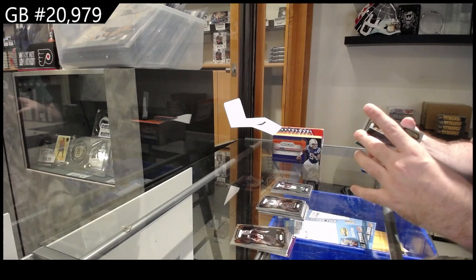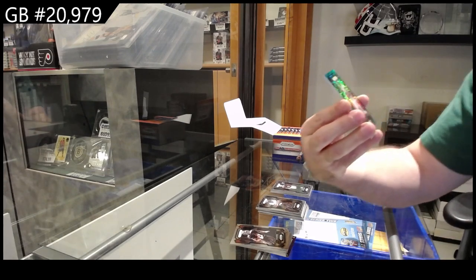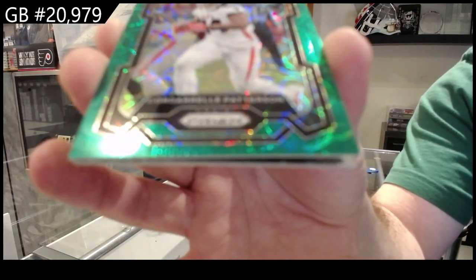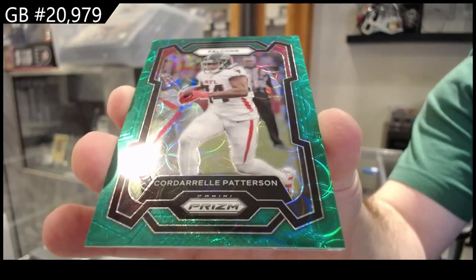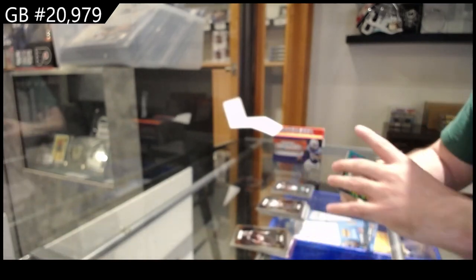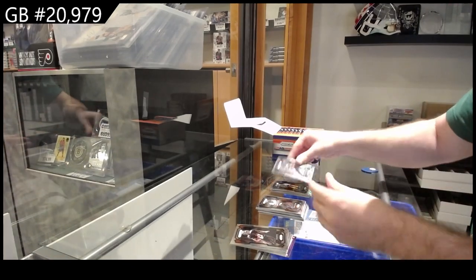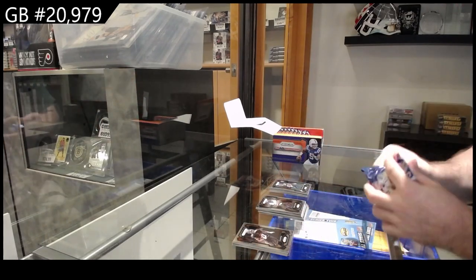We've got number 275 Patterson for the Falcons. Patterson for the Falcons, rookie of Wicks for the Packers, and Seahawks Smith-Nijbach.